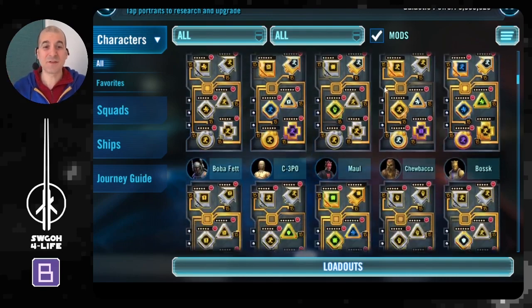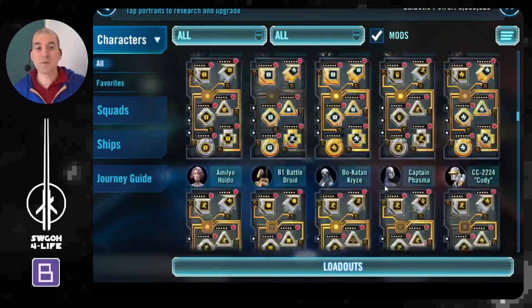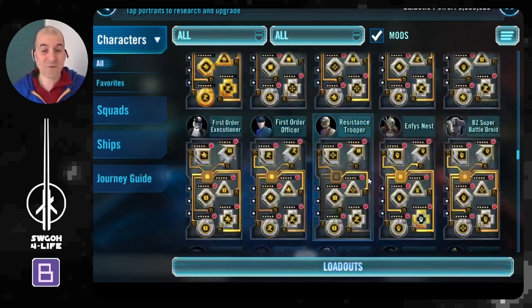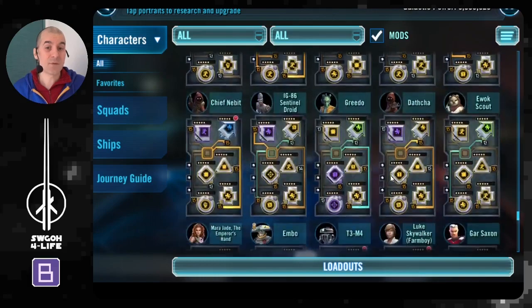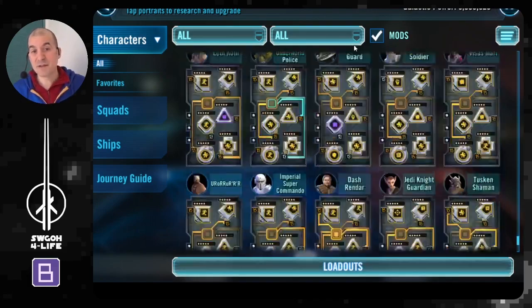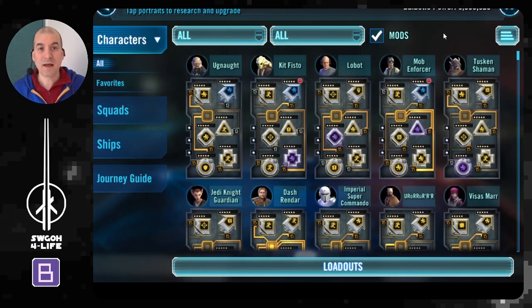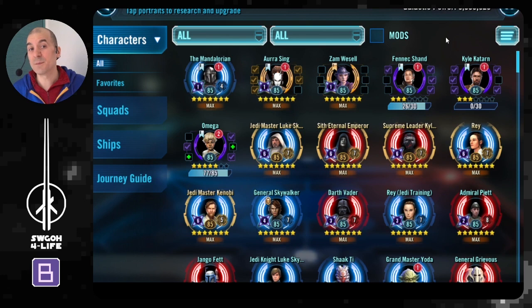The first thing I check is mods. With different game modes — especially during territory battles or the Rancor raid — we often move mods around to get the most out of the roster. I go through and scroll through my entire roster, making sure every single character has mods equipped, especially the ones I'm planning to use. Now GP does not play any part in matchmaking going forward, but having more GP is actually good because in a tiebreaker the player with higher GP wins.